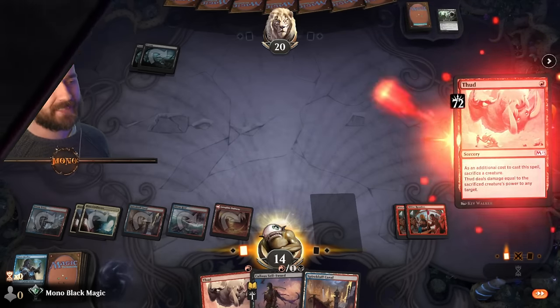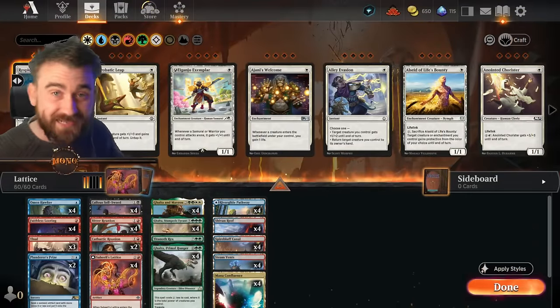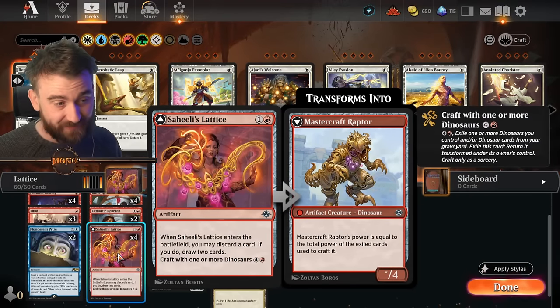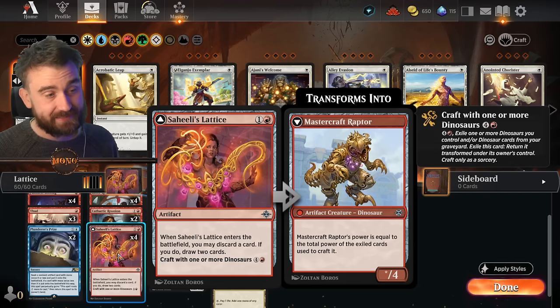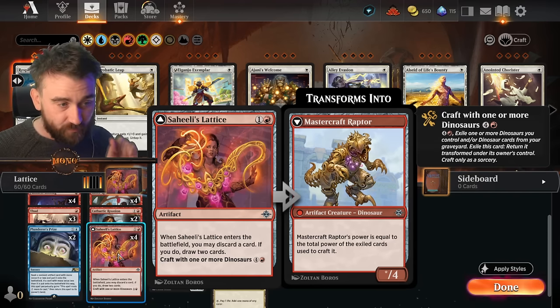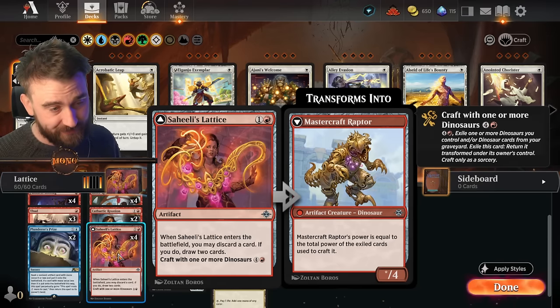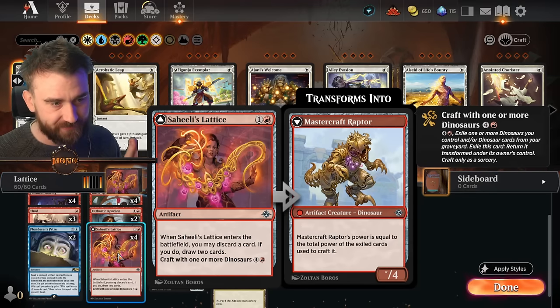It was 72 damage, easy peasy lemon squeezy. Did you know that birth of my lettuce actually has an evil stepsister named Sahilis Lettuce? Of course, yes, we're playing Sahilis Lettuce. Let's check out this card. When it enters the battlefield you may discard a card — if you do, draw two cards. Very good and useful ability. Next ability: craft with one or more — very important, 'or more,' we can choose any number here — dinosaurs. Master Crafter's Raptor is what it then crafts into. Its power is equal to the power of the exiled cards used to craft it.